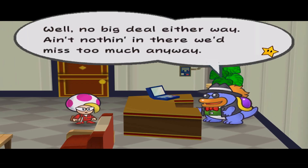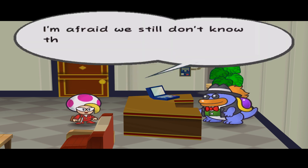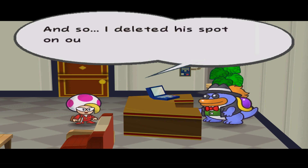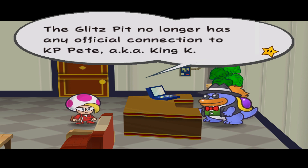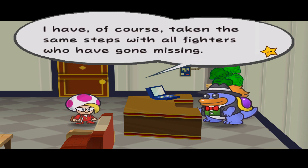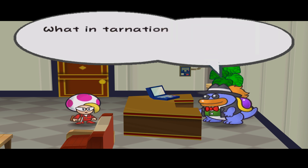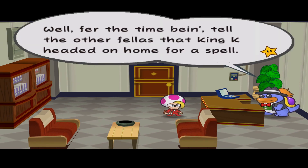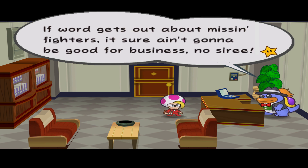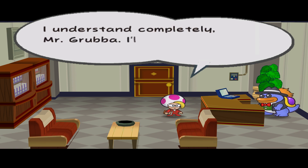Grubba asks if anyone was found in the storage room. Jolene says it appeared secure and was most likely just a rat. Grubba says there's nothing in there they've missed. Then he asks about King K — Jolene says they still don't have his whereabouts and she's deleted his spot from the roster since he no longer has any official connection. Grubba notes this is the fifth fighter to go missing this year and wonders what's going on. Jolene says she's heard security agents talking about a prince's curse but doubts it.